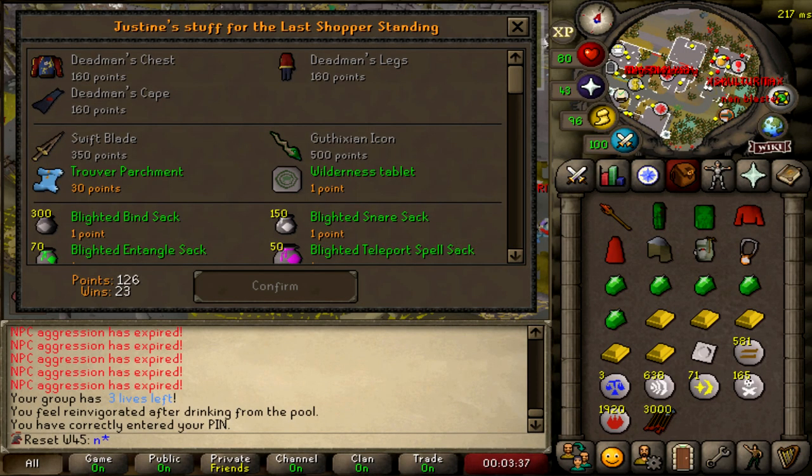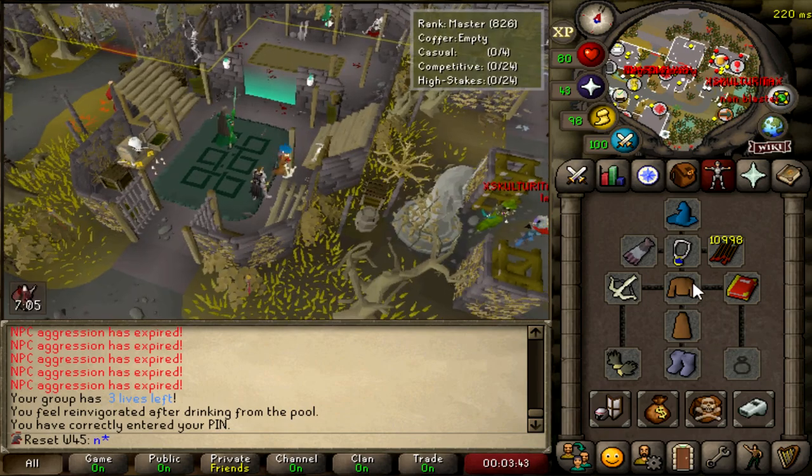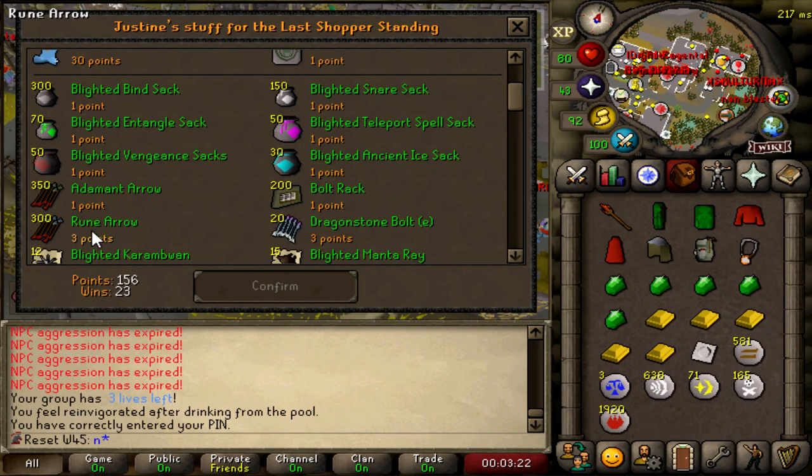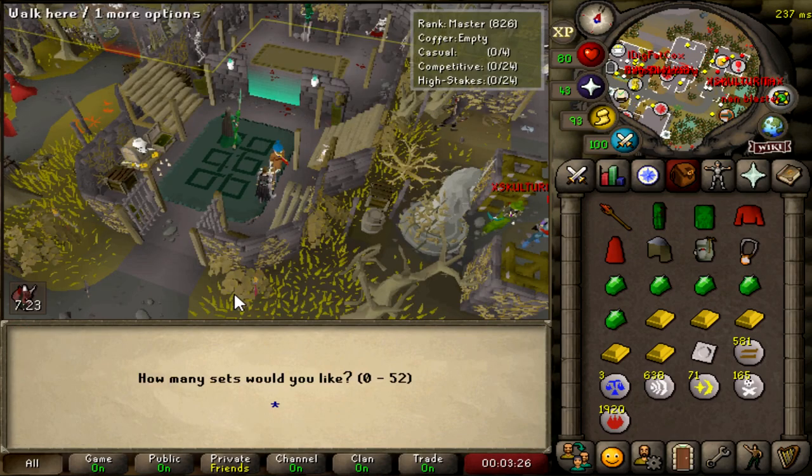Not gonna lie, I was pretty burnt out after getting Barrows Gloves in a week, so since then all I've been doing is AFKing my combat stats at Sand Crabs and doing a little bit of LMS. I'm going to be doing the boss with Iban's Blast and Karambwans. The Karambwans came from Maz who fished and cooked them, and I've been getting the entire team loads of GP from farming LMS for rune arrows which we sell for pure GP — that's how I bought the death runes.